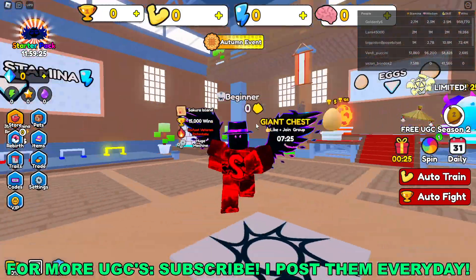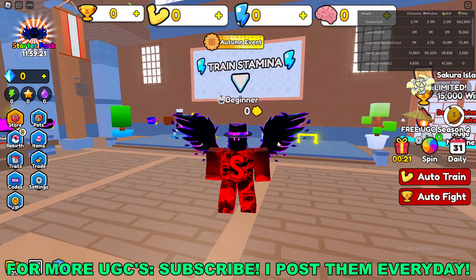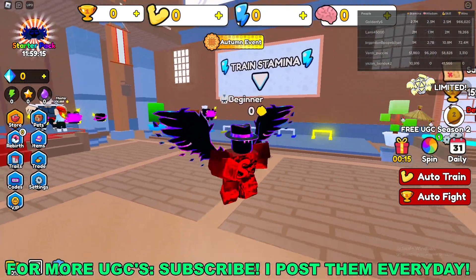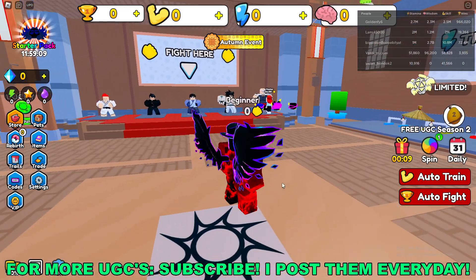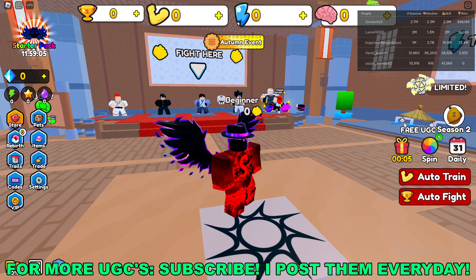What's going on guys, this is Ushtud here and today I'm going to be going over how to get the Panda Hat 3 limited UGC item here in Roblox. First you want to go ahead and join this Roblox game called Kung Fu Simulator — I have the game link down in the description below. Once you're here in game, to get the UGC you need to go over to the right side of your screen and click on the free UGC button.